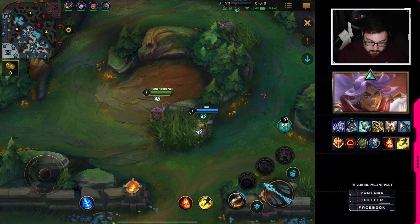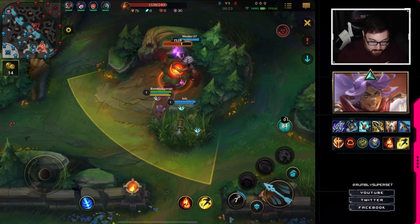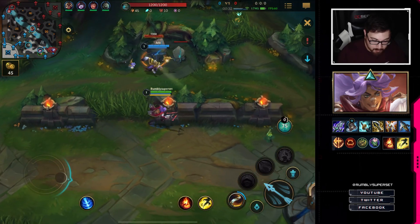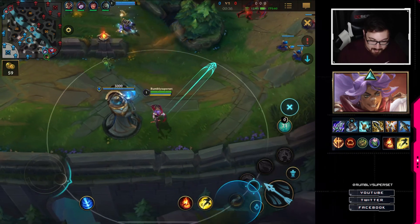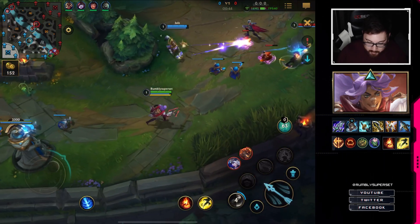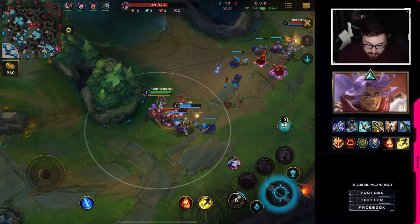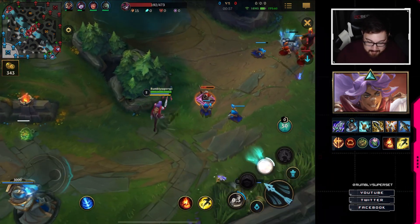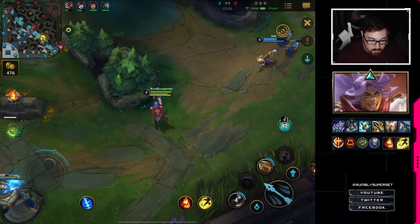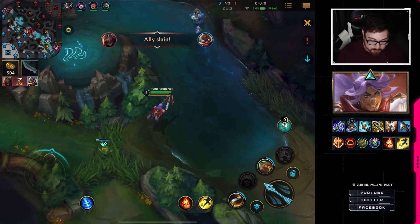Alright, here we go. Rotating back to bot lane. I'm going to go through here because I can see Lulu right there. I want Rengar to finish his rotation early if possible, because Lee Sin can be really annoying — I want my jungler to outperform Lee Sin so he doesn't bother me. The goal is to use my first ability to chain off minions and extend the range, steadily doing damage on the enemy — just pick away at them slowly.